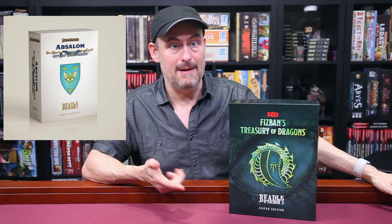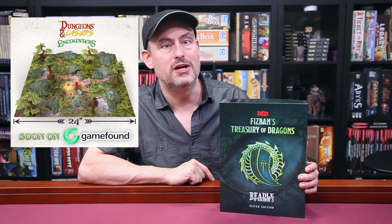They also ventured into other IPs with a Critical Role box, a Pathfinder box — the Pathfinder Character Chronicles which are here behind me — and now they're even doing Magic the Gathering boxes. They've even moved on beyond pure adventure boxes, doing things like rule books, lore books, and bestiary boxes like this one here: Fizban's Treasury of Dragons, Silver Edition. Many thanks to Beetle & Grimms for sending it to us to review. I'm really curious how they take this compendium of dragon lore and turn it into a special edition box, so we'll take a closer look.